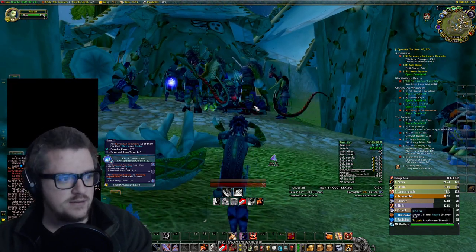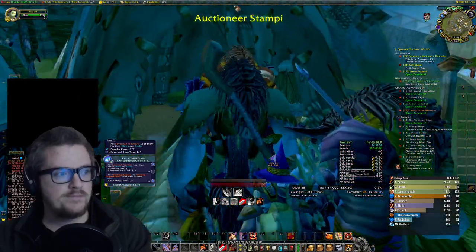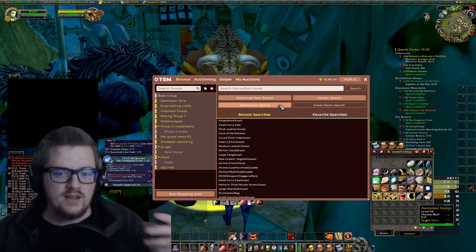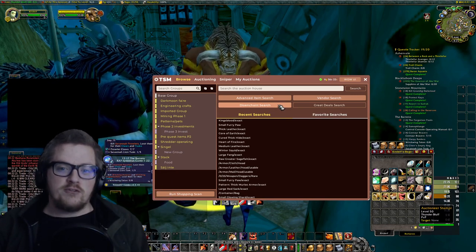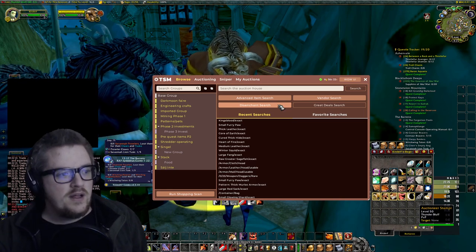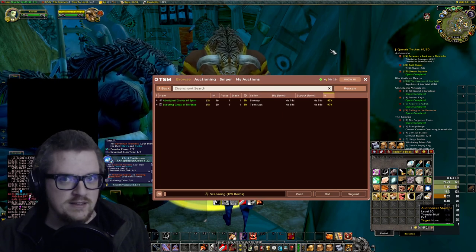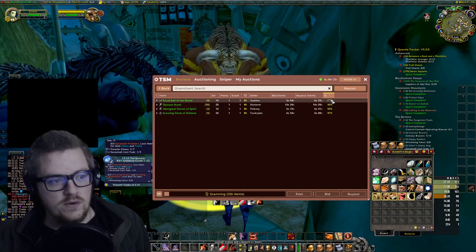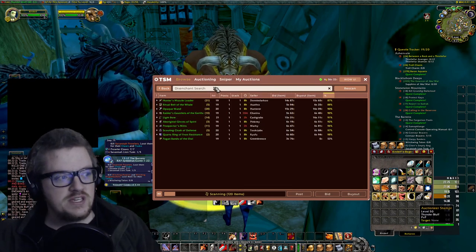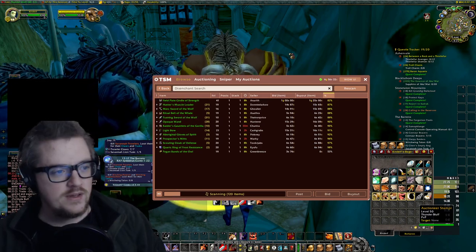It's more like a test to see if we actually can make gold out of this. I've never done this before. I've been looking at this button for many years, but I haven't really tried it and I thought I'm gonna check it today. I've pressed it like once, but we're gonna check if we actually can use the disenchant search on TSM and actually make some gold out of it.